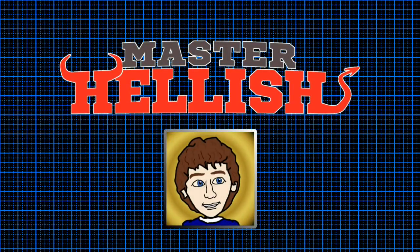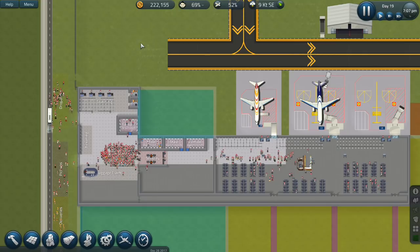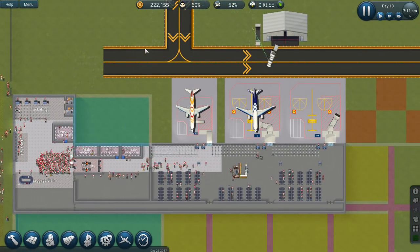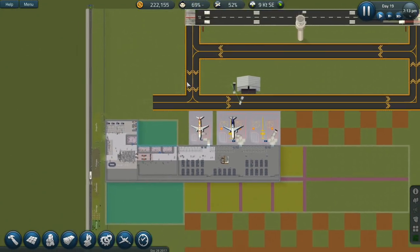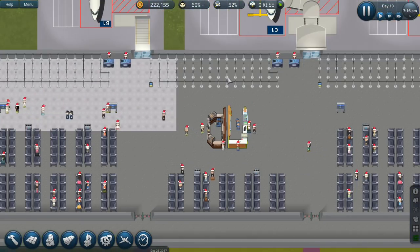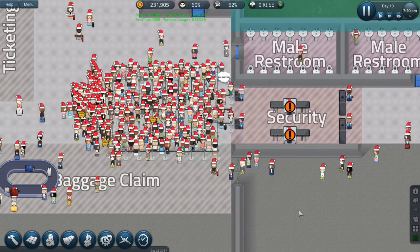Fantastic! With seating areas, proper queues and even some kiosks slipping in. We haven't got any flooring in yet, and baggage claim is sorting out, but the worst thing is security.